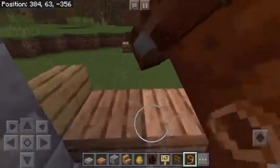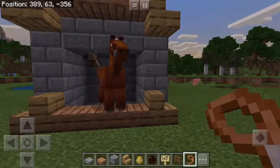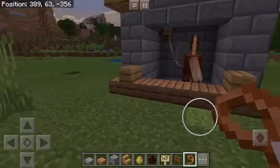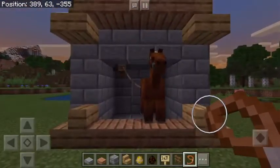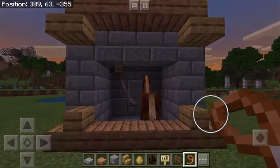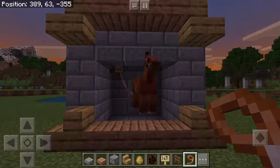There we go. Oh my gosh, you can still get out! Actually, you know what — there you have it, a house for your horse. Oh see, he likes it! He's pacing. Oh, you're welcome FUFA257.